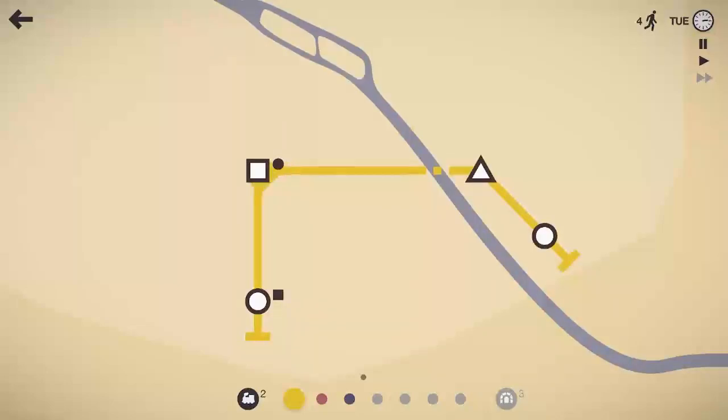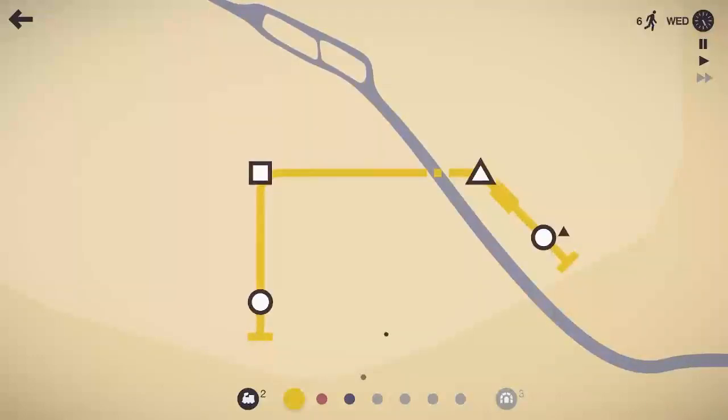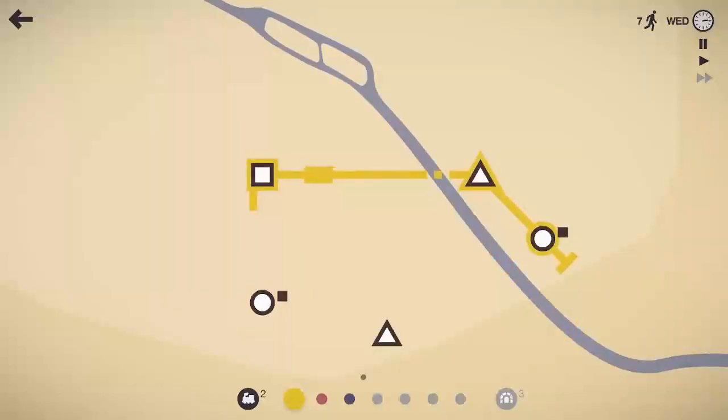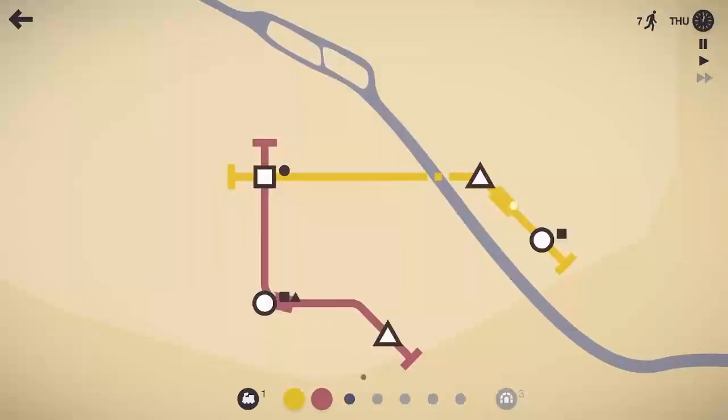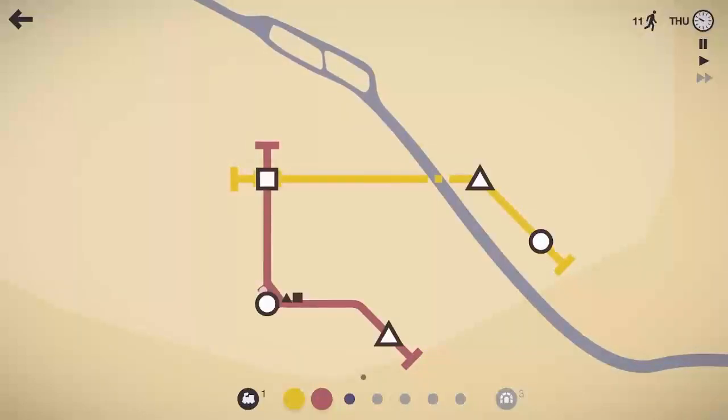Right now we're just moving the squares to the squares, the circles to the circles, the triangles to the triangles. But as we expand, we'll get a lot more stations, a lot more people, and it'll get even more crazy. I'm going to show you a little thing here I like to do — you got to make sure you alternate so you're not getting too much going on, and you want to make sure you spread your stations out over different lines.